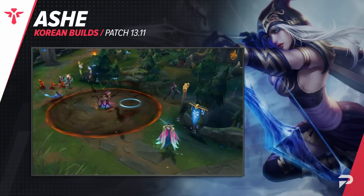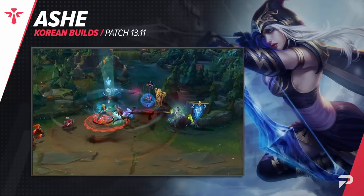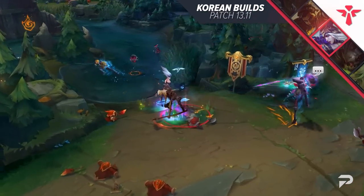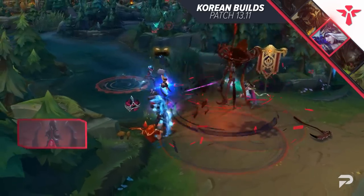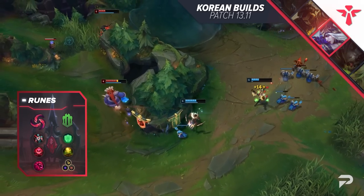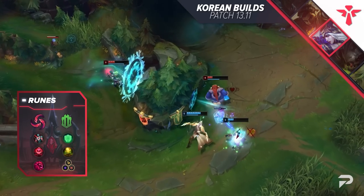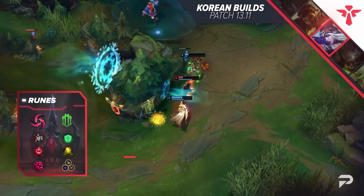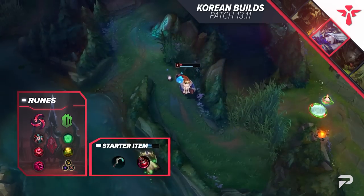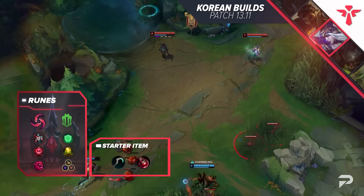Our next build comes for the support role, and here we have kind of an exotic pick, but it's absolutely crazy what this build can do. Say hello to Ashe and her beloved Echoes of Helia. For runes, you want Hail of Blades, Cheap Shot, Zombie Ward, and Ultimate Hunter, with Font of Life and Revitalize, one Attack Speed, one Adaptive, and one Armor shard. You want to start with the Spectral Sickle and a pot, and you want to rush Echoes of Helia as fast as possible.